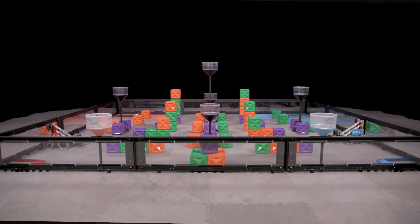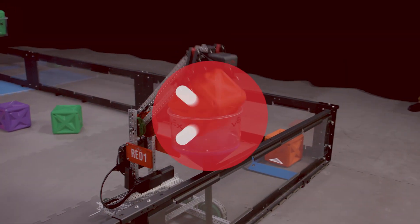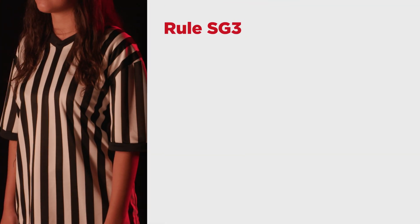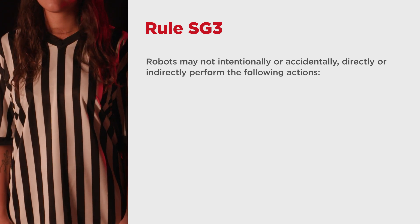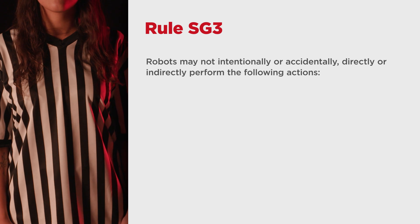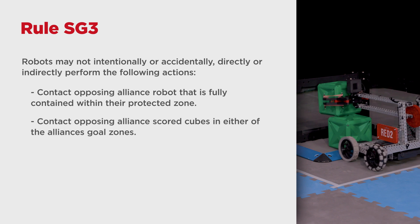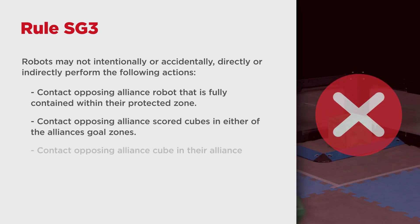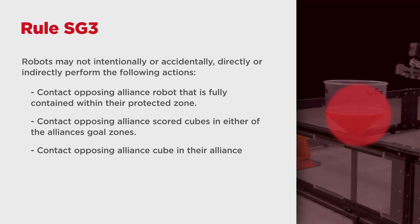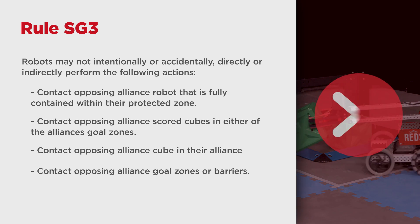In addition to the inner and outer protected zone, each alliance has their own specific alliance tower that only robots on that specific alliance are allowed to interact with. Under Rule SG-3, robots may not intentionally or accidentally, directly or indirectly, perform any of the following actions: contact an opponent robot which is fully contained within their protected zone; contact any scored cubes in either of the opposing alliance's goal zones; contact any placed cubes in the opposing alliance tower; or contact either of the opposing alliance's goal zones or barriers.